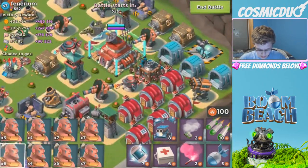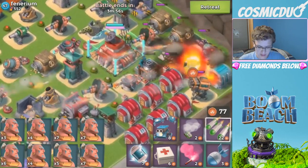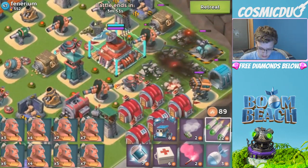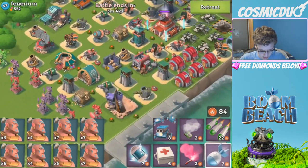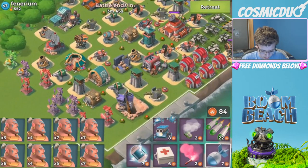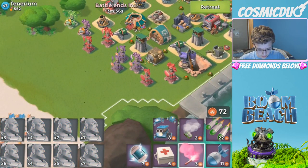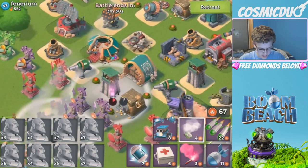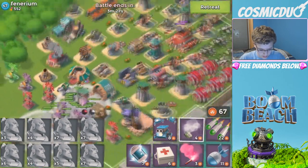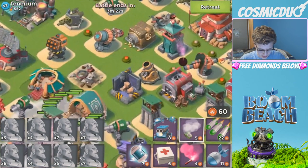We could do two barrages, and maybe even take that out — that was a good trade. Two more artillery, hopefully just two or it's going to be depressing. We did get rid of the shield generator. Now we're gonna throw an artillery there and there to take out the boom mines, throw down the warriors, flare to right here. The mines look high so we're gonna make a pit stop — hopefully the mines aren't too bad. We're gonna flare to the sniper tower.